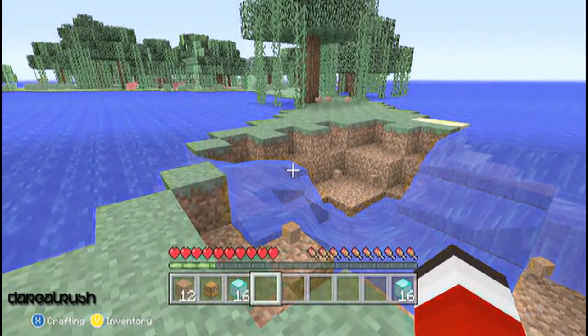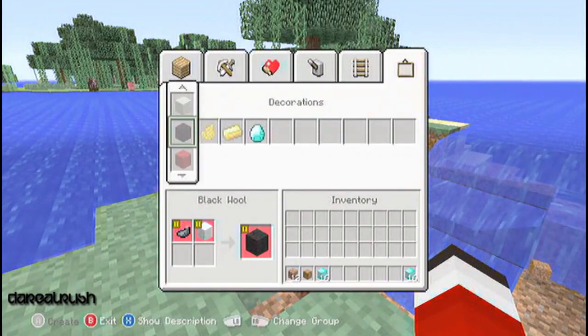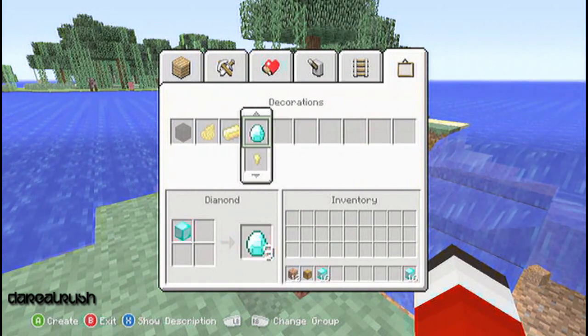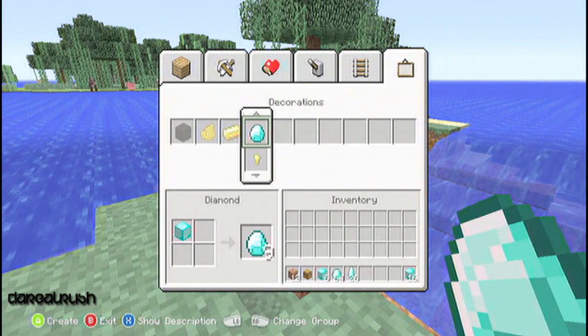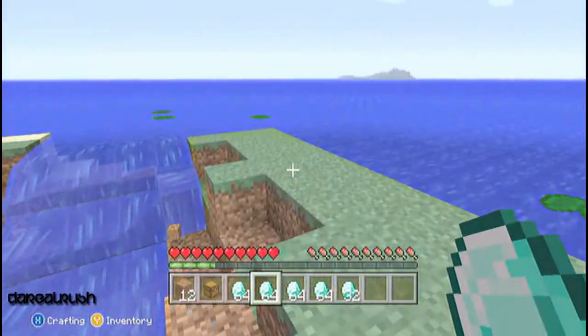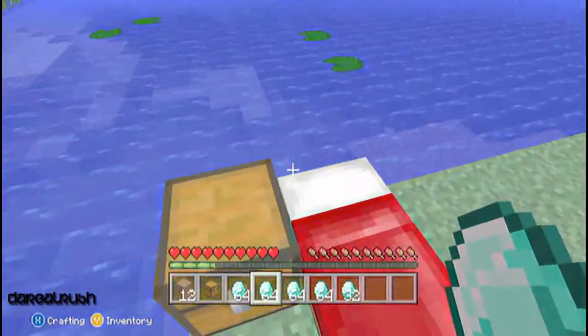What you want to do is press X to open up your crafting interface, go over to Decorations, and change your diamond blocks into regular old diamonds. And as you can see, you have officially duplicated diamonds.